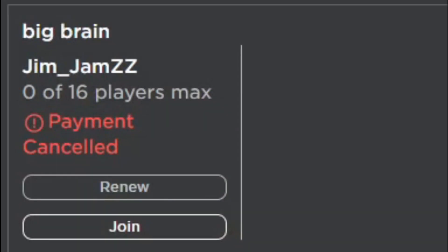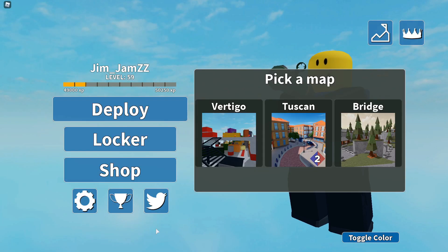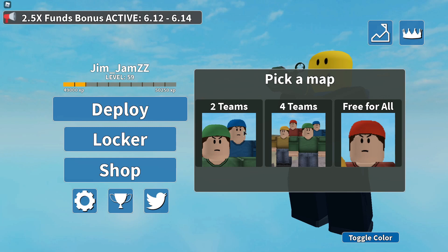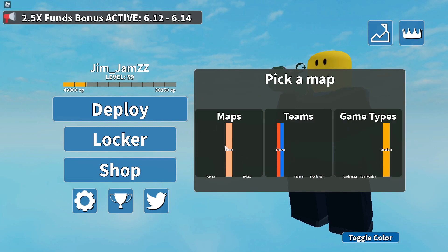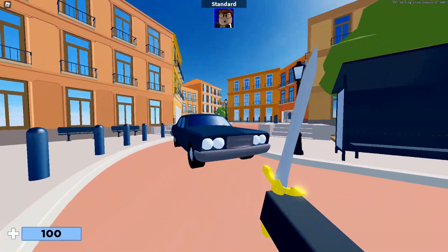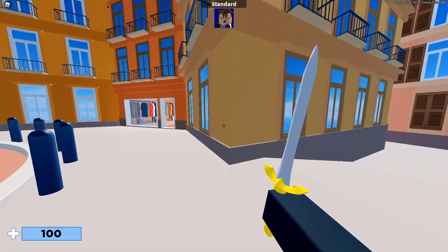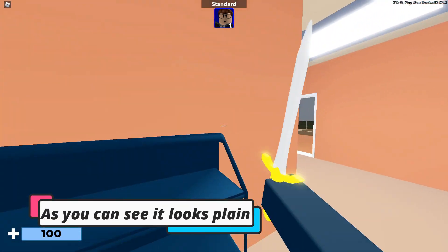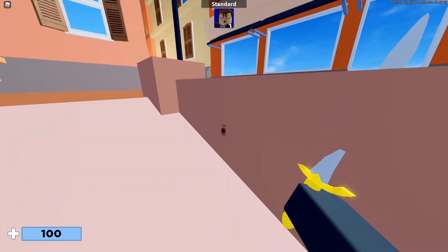Open Roblox and join a server. After you open Arsenal, you're going to see that things are going to be different. Turning off your textures will help reduce lag, and turning down your graphics will increase your FPS — both of them will help your PC.